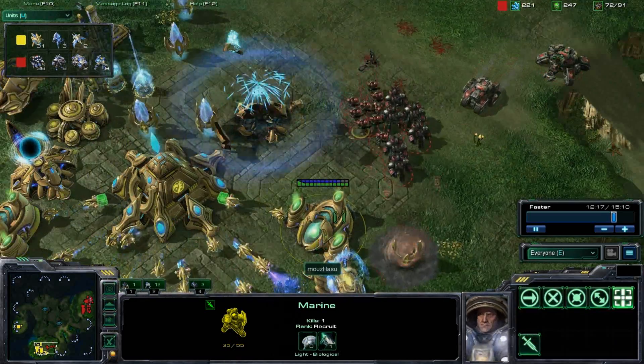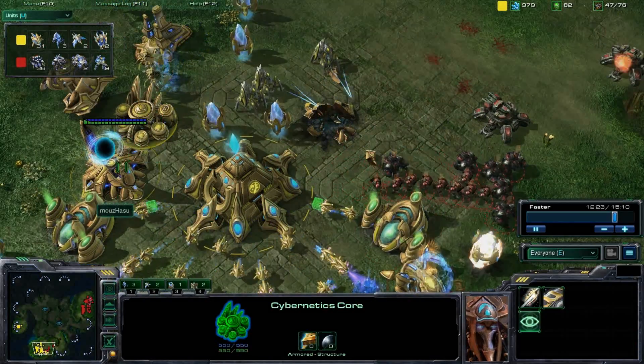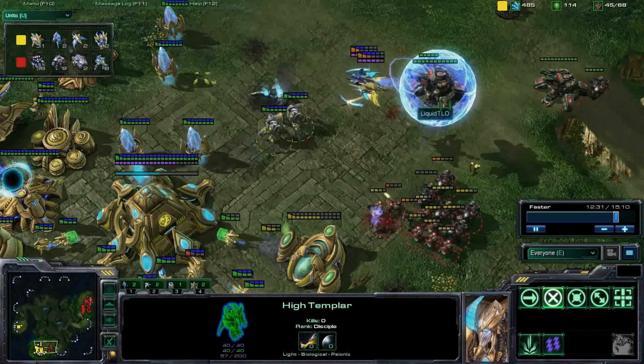These buildings are just going down so quickly. Psionic Storm is researched right away, but are we going to be able to see a High Templar get out? We are, but these units are also low.